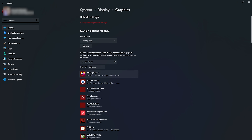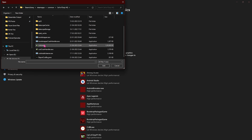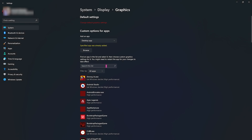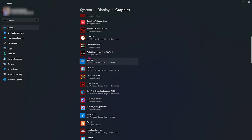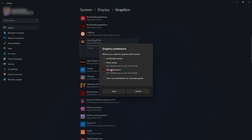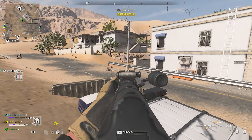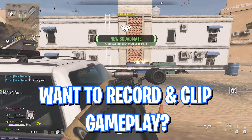Then go back to Graphics and in the list you need to add your Call of Duty Warzone. Click on Browse and go to the installation location of Warzone. Once you are in the directory, add the cod.exe and click Add. Then go to Options and select High Performance — this will prioritize your GPU rather than using your CPU for rendering the game.